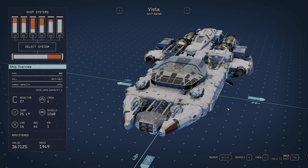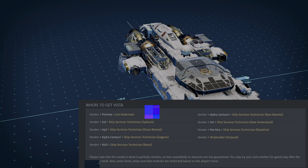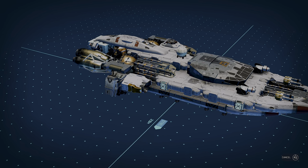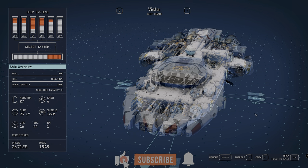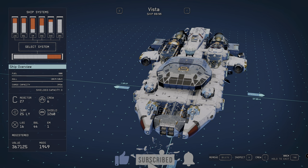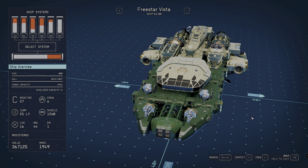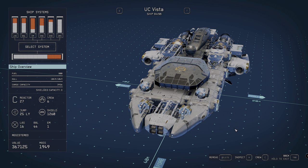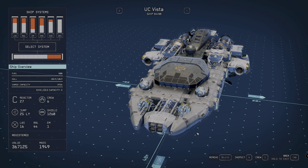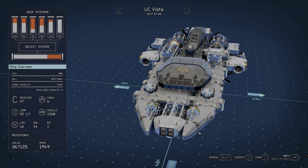Starting with the Vista 1 — you can purchase it from technicians with no level unlock, so you can grab it straight away. Keep in mind vendor stock rotates, so it's not always available. The standard Vista has a white-grayish color. The Freestyle Vista 1 has a green and light yellowish tinge. The UC Vista has a gray and darker black complexion — that one you'll find out in the wild rather than purchase.